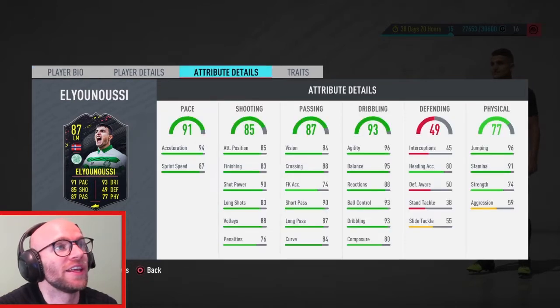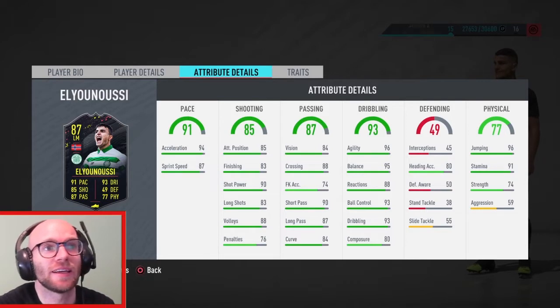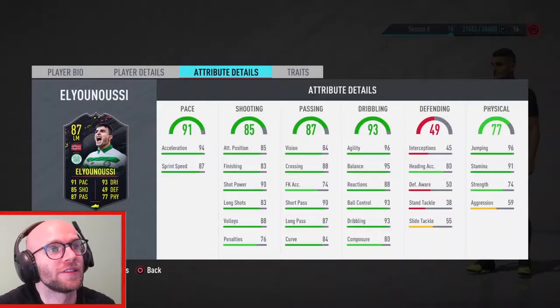Third player: Mohamed El Yunusi. Medium medium work rate — I prefer high attacking work rate on my left mid. 4 star skill moves and 4 star weak foot — excellent. He has 91 pace, 94 acceleration, 87 sprint speed, which is great. His dribbling is absolutely fantastic: 96 agility, 95 balance, 88 reactions, 93 ball control, 93 dribbling — I love it. 80 composure is a little bit on the low side. He does have 91 stamina. 96 jumping with 80 heading accuracy and 74 strength, 59 aggression — not really strong but quick and good at dribbling. Shooting: 90 shot power is great, 83 long shots and 83 finishing are a little low. 90 short pass, 87 long pass with 84 vision — pretty good passing.